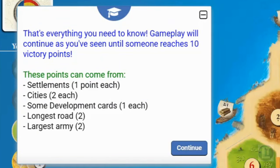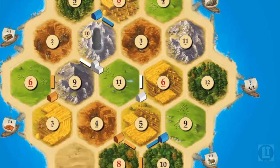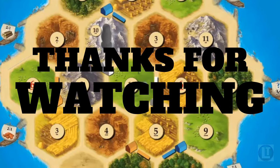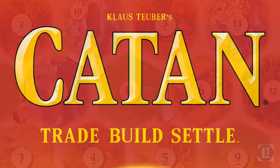That's basically all you need to know. Settlements are worth one victory point each, cities are worth two victory points each, there are five development cards in the deck worth one point each, longest road is worth two, and largest army is worth two. That's basically all you need to know to play Settlers of Catan. Thank you so much for watching, and I hope this was helpful in teaching you how to play in just a few minutes. We'll see you next time on Legendary Tactics.